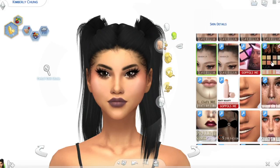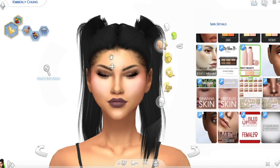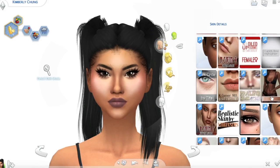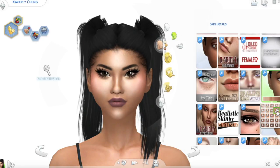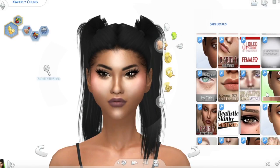I am literally obsessed. There is one more thing I downloaded for the skin — it's somewhat of a highlighter, actually I believe it's more of a contour, but it adds mostly highlighter to the face and it comes in a lot of intensities. One thing I've noticed personally is that it glitches with some skins, around the eyebrows and forehead. But it doesn't do so with every single skin. If you use this skin by Seiya Sims it doesn't do that. So if you're still looking for a skin that will look good with that highlight, you can definitely use this amazing skin by Seiya Sims.